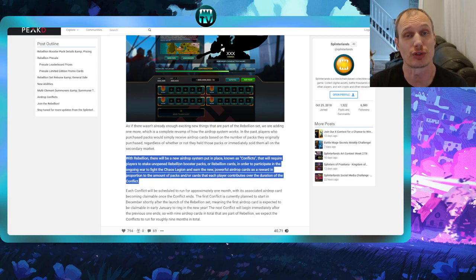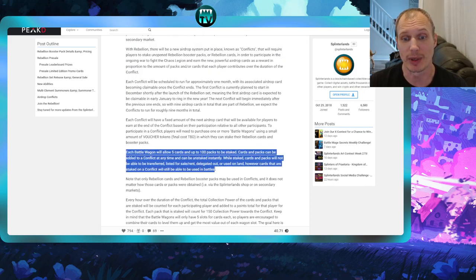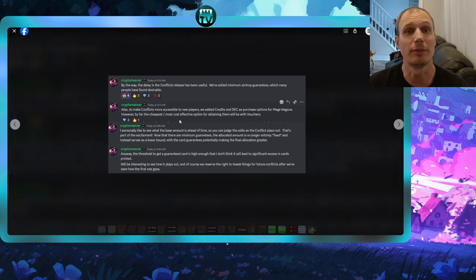Rewards are proportional to the amount of packs or cards each player contributes over the duration of the conflict. Each battle wagon allows up to five cards and up to 100 packs to be staked. Cards and packs can be added at any time and unstaked instantly. While staked, cards and packs cannot be transferred, listed for sale, rented, delegated, or used on land — however, staked cards can still be used in battle, so you can stake all your Rebellion cards and still play them while earning these valuable airdrops.